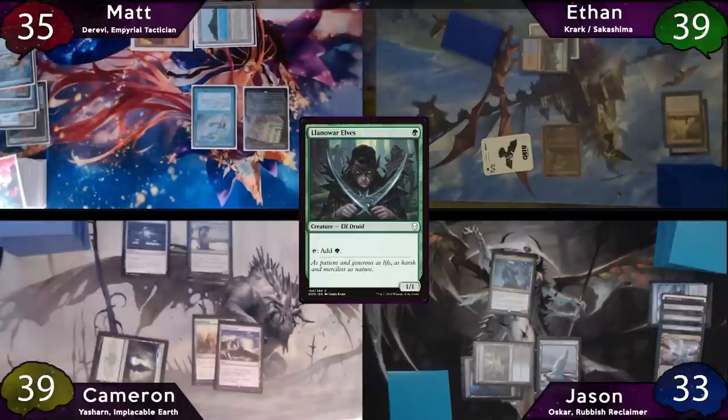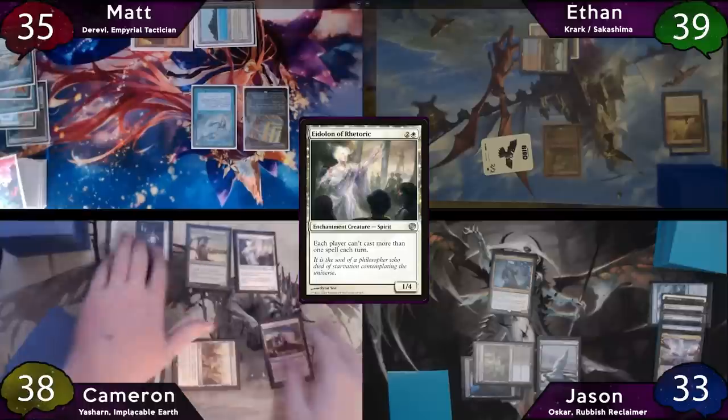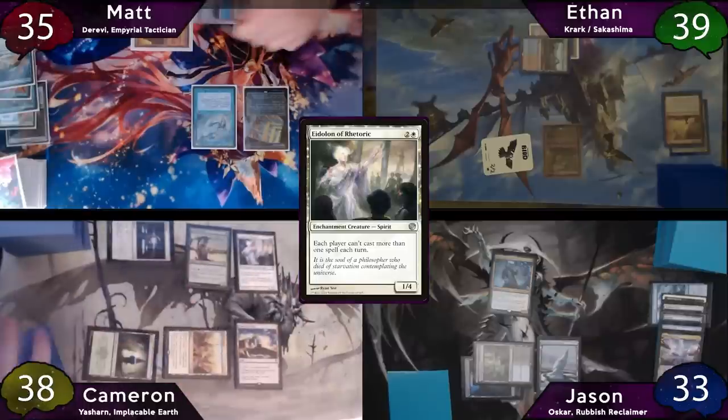The turn is then passed to Cameron, who starts off his turn with Homeward Path. He'll then cast his Llanowar Elves, and after that he'll cast his Eidolon of Rhetoric, which does not make Ethan happy. Cameron will take a damage to his City of Brass. The turn is passed to Matt after this.